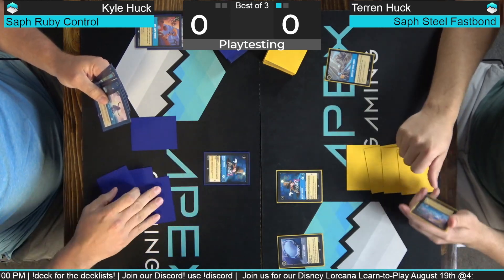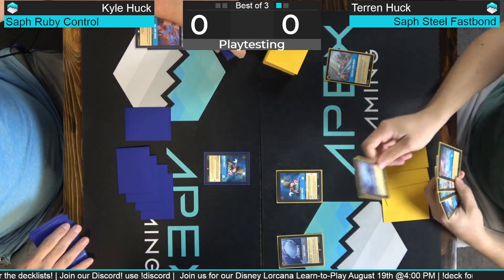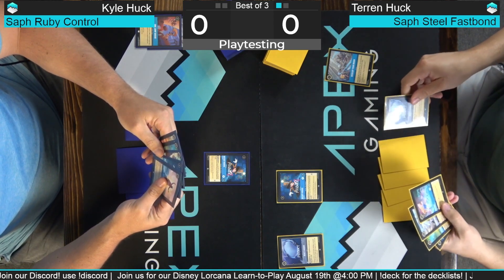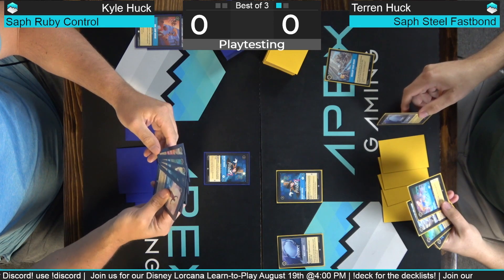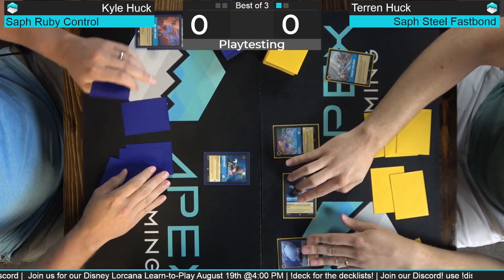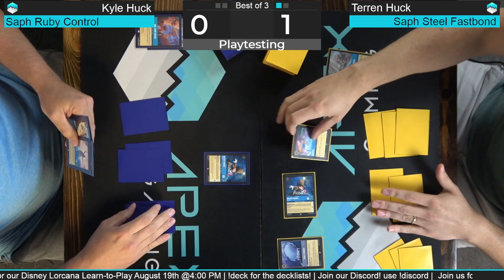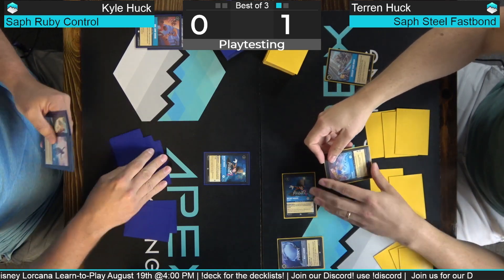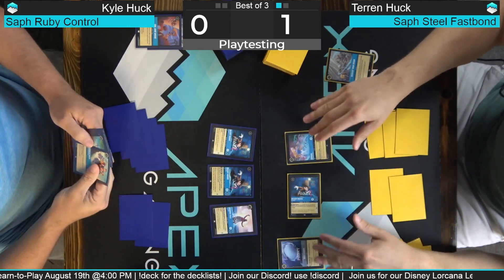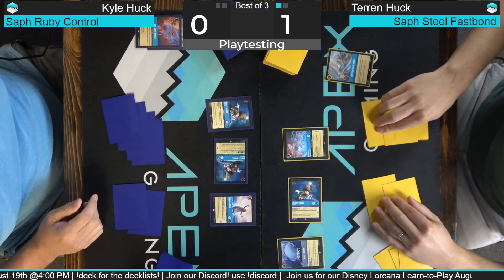Sometimes two of these can even be crazy but I don't think we're ramping that hard. I'm just gonna ink it and play Aurora. That's the big Aurora — the Ward one that gives my other stuff Ward. This Aurora can shift for three onto another Aurora, so instead of paying five you pay three. Then it gives all of your other characters Ward, which is just like hexproof. We'll quest for one.